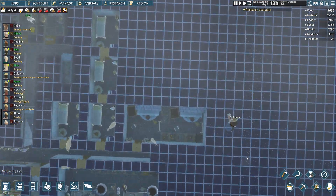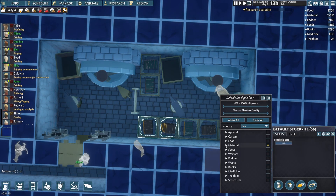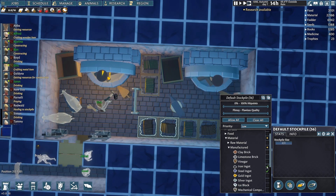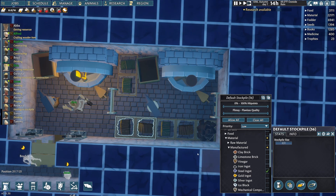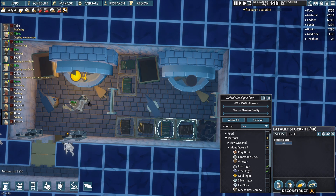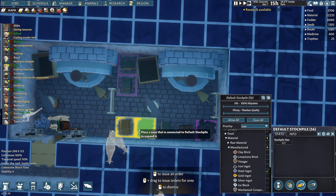I've got a little bit more to do here. I've got another little workshop — this is probably set up for iron. Let's take iron off of there and make it steel only. Same thing here. Let's just make this one stockpile instead of two separate ones.